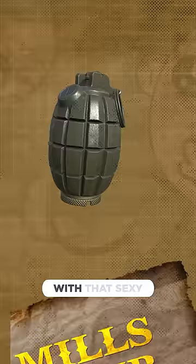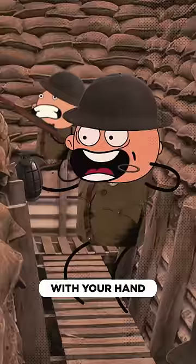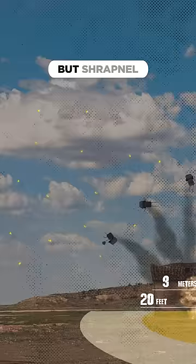It's a metal shell stuffed with explosives and a fuse. So when you yell 'frag out,' pull the pin — no, not with your teeth, that's impossible — with your hand. Then the striker starts the fuse burning into the explosive center, and it blows up, killing everyone within 20 feet, but with shrapnel flying up to two football fields.